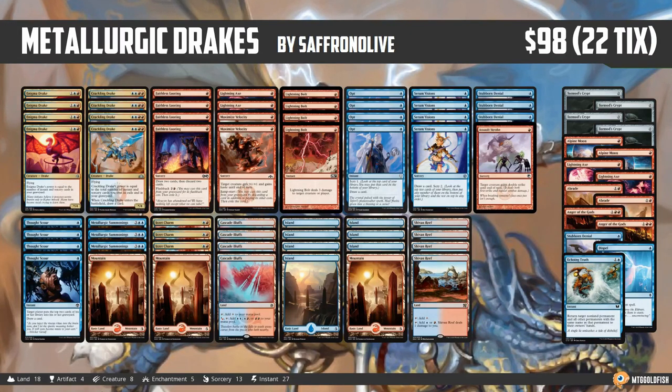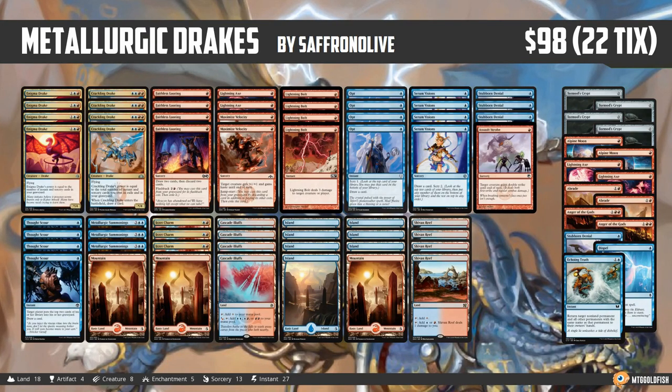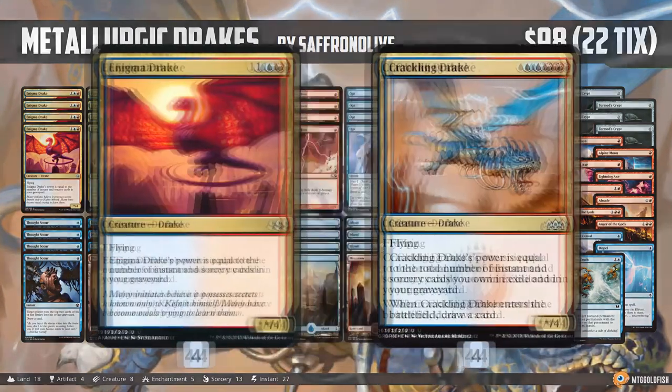A quick reminder before we break down Metallurgic Drakes for Modern: if you enjoy this deck and Budget Magic in general, it would be amazing if you click that subscribe button. It's a great way to support the channel and the site for free. So let's talk Metallurgic Drakes — the drakes of the deck are Enigma Drake and Crackling Drake.